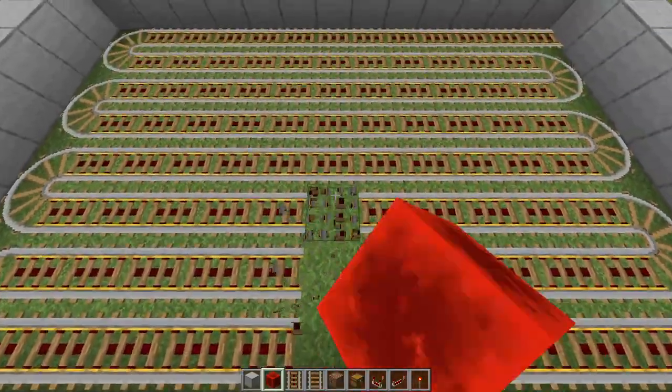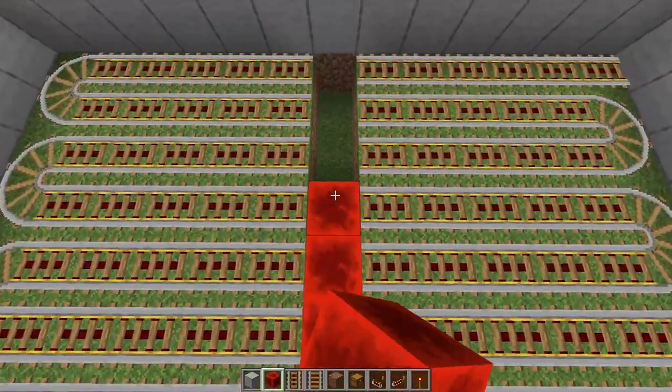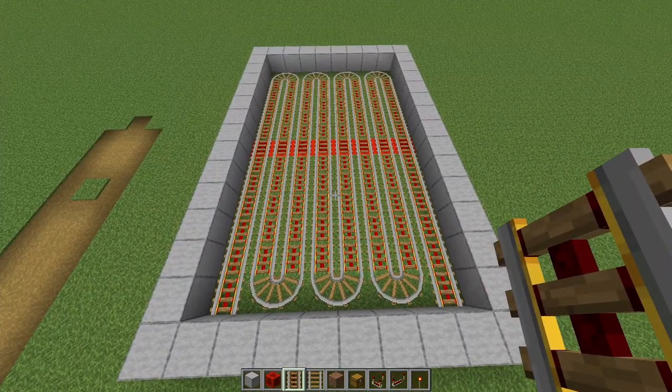Now you have to power it. I usually do this by just making a line in the middle with redstone blocks, but you can also place redstone torches underneath to save yourself some redstone. Then it should look something like this.